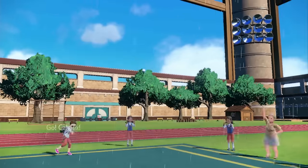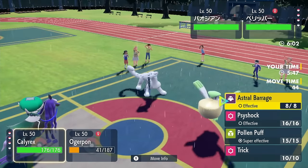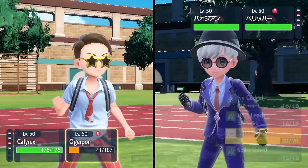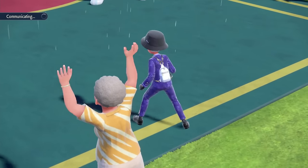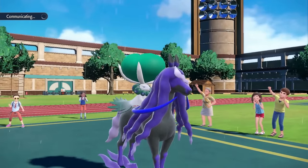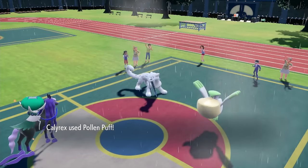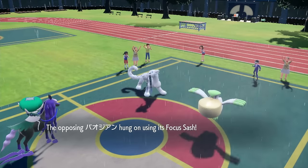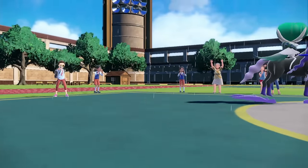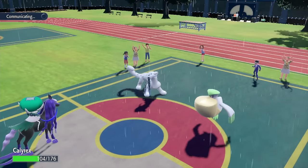Calyrex time! Pollen Puff Follow Me — that's the play, right? They can't go for Sucker Punch. This catches them if they go for Wide Guard. It'll do good damage to Chenpao. I guess getting locked into Pollen Puff is bad. They didn't Wide Guard, which is also pretty bad — because now they get to Sucker Punch me. No! Oh, I messed up bad. No — they don't get to Sucker Punch me because I have Tailwind up.